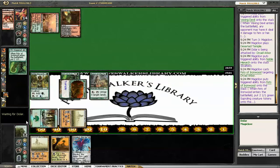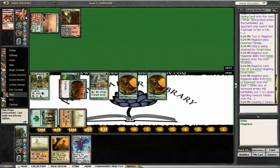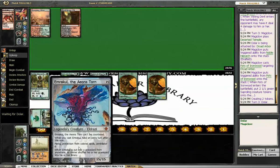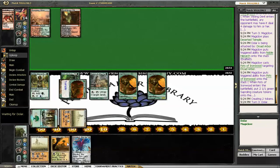Hopefully he doesn't kill this creature in response — he doesn't. And now I am a Crop Rotation, or a Living Wish, or a naturally drawn Cradle away from hardcasting the Emrakul. Which I think would be pretty spicy on turn four.